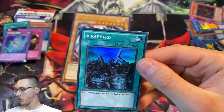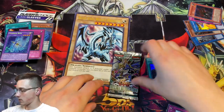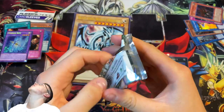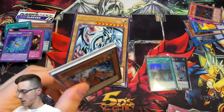So we'll sleeve up our Scrap Yard — what does it do? Add one Scrap Tuner from your deck to your hand. Simple as that. Last pack of the opening guys, a Duelist Revolution. Can we get something sweet out of our last pack? Yu-Gi-Oh gods, we need you now — can you bring us something awesome?